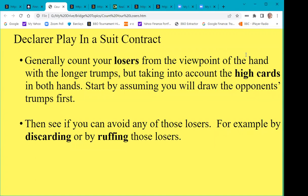That's really what I wanted to talk about — playing in a suit contract. Generally, count your losers from the point of view of the hand with the longer trumps, taking into account the high cards in dummy as well. Start on the assumption you will draw the opponent's trumps first. Count your losers, then see if you can avoid any — for example, by discarding them or by ruffing them. If you are going to ruff them, you may have to delay drawing trumps. That's a standard technique in declarer play in a suit contract.